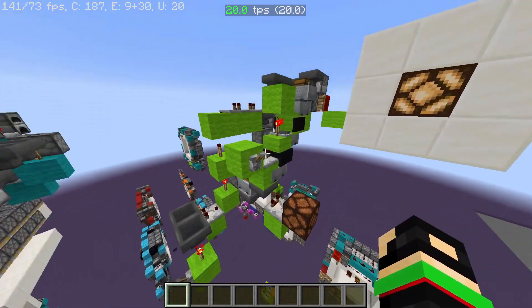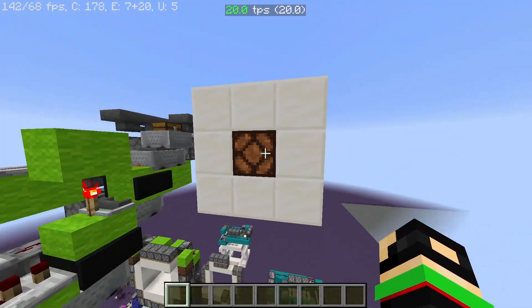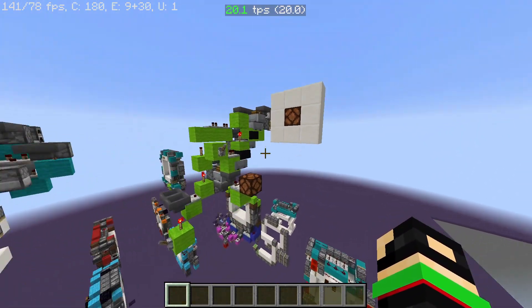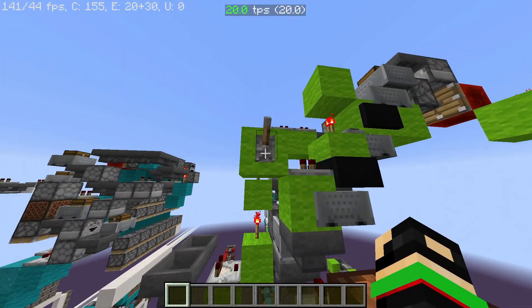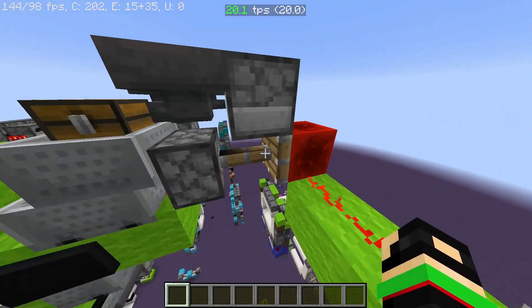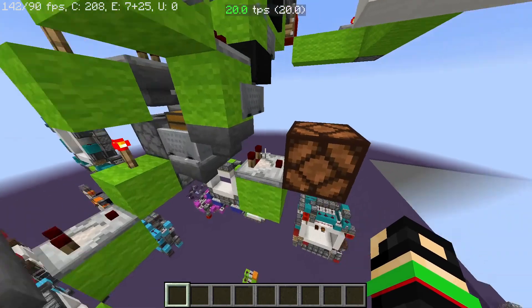As you can see, when I flick this lever the redstone signal right here will go through, power this piston, and give a little pulse to this redstone lamp. Then when I flick it again, this redstone block will stop powering the dropper and it will make this item go through all these minecarts.